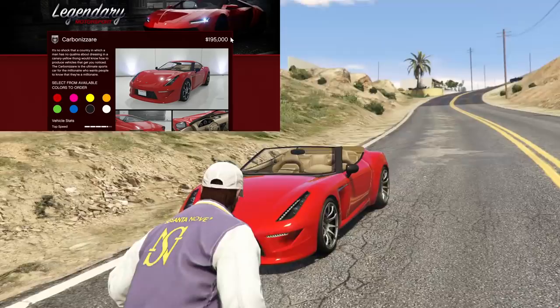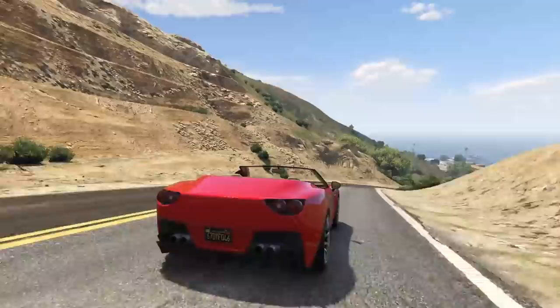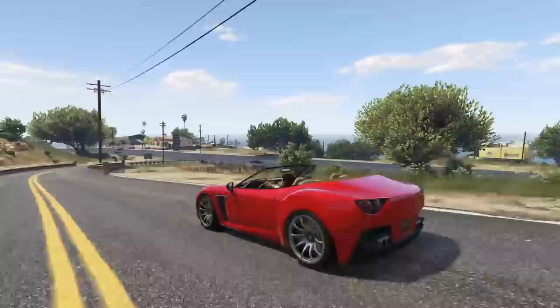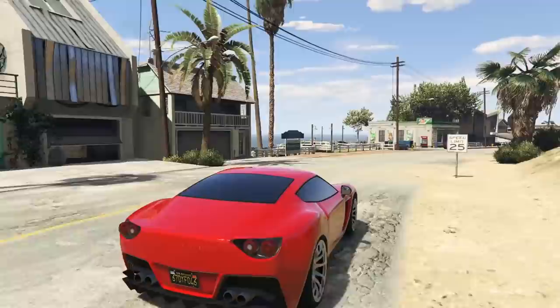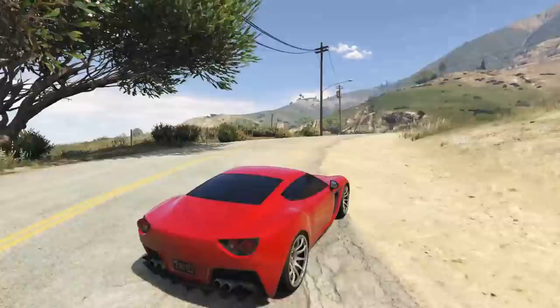At number 3, we have the Grotti Carbonizzare. I'm sure some of you guys saw this coming. The Carbonizzare is a fan favorite in Grand Theft Auto Online — almost everybody I've ever talked to loves it. Maybe it's the fact that it's from 2013, from OG Grand Theft Auto. Maybe it's the fact that it's a great looking vehicle, or the handling, or the performance. The Grotti Carbonizzare is a fantastic vehicle. It is also a convertible — not a soft top, but a hard top convertible — which definitely helps. It was also one of the only convertible cars in the early edition of Grand Theft Auto Online.